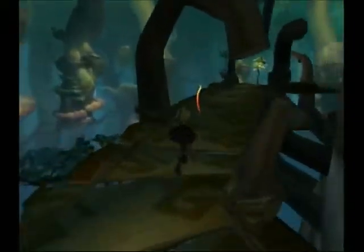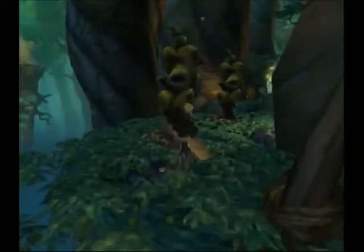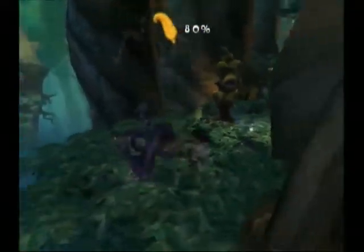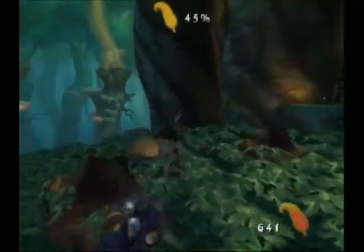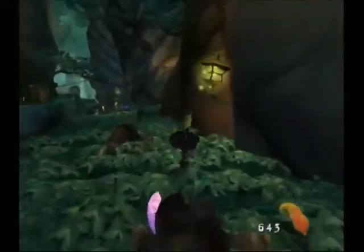It seems like we're going in circles but we're not — the game designers just love doing this. Here we got two nests, and yes, I know the club doesn't do as much damage, but you can hit continuously with it and move while you're attacking, which makes it more useful for taking out nests and grills.